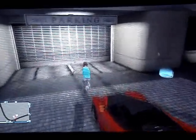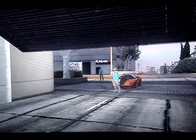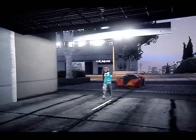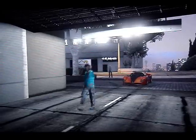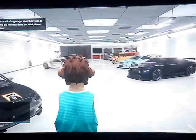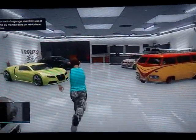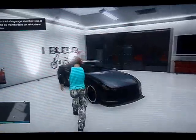Vous allez rentrer dans votre garage à pied et vous allez sortir un véhicule. Il faut savoir que le véhicule que vous allez sortir, ça remplacera votre voiture, donc la Cheta. Moi je vais prendre l'énergie, vu qu'elle est gratuite.